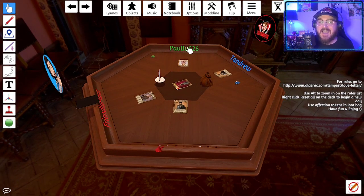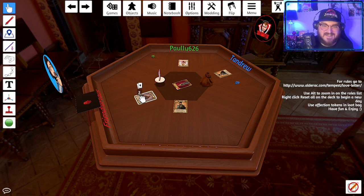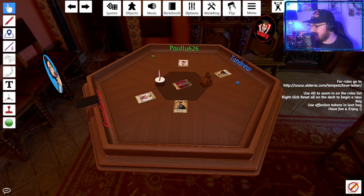Pauly and the host are both out of this round. Friendly is the last one standing. Since both handmaid copies are now in play, players can cross them off their mental lists. Tandrew draws another card and is up again since it's just him and Friendly.